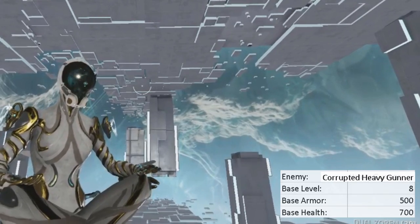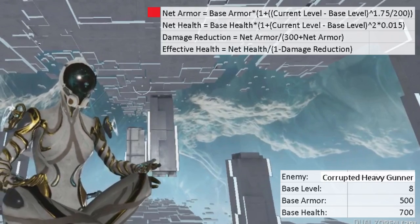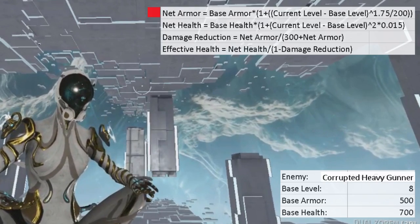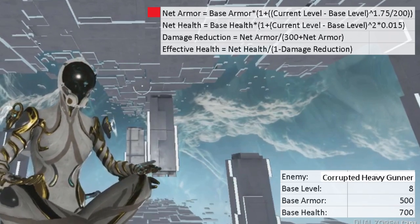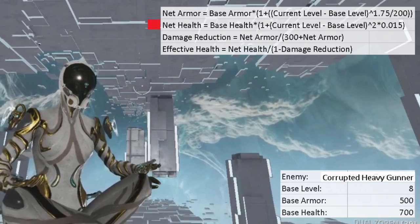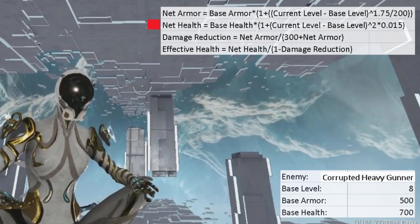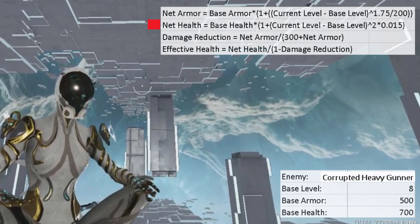You can find this information at the wiki. Armor is scaled using the formula: (current level minus base level) to the power of 1.75, divided by 200, plus 1, then multiplied by the base armor. Health is scaled by: (current level minus base level) to the power of 2, times 0.015, plus 1, times the base health.